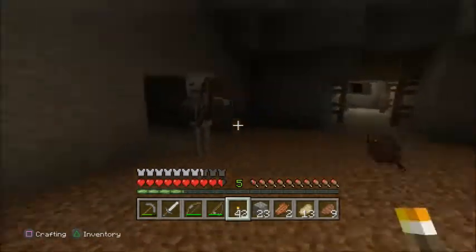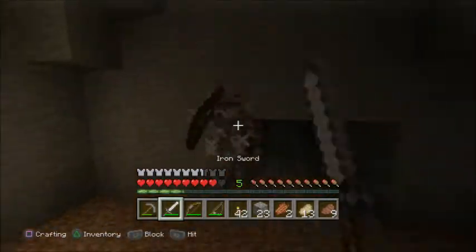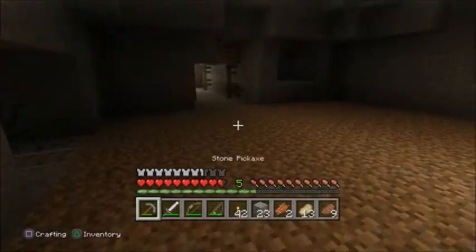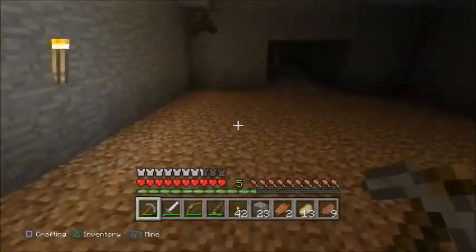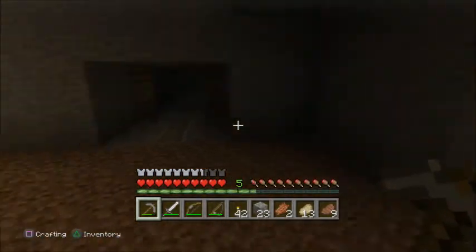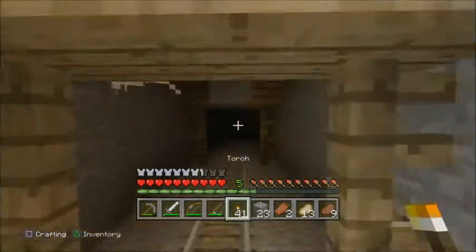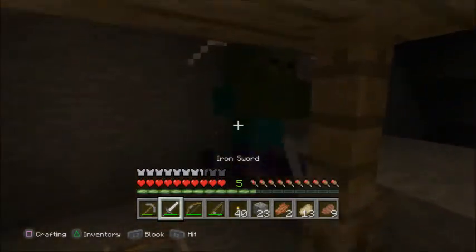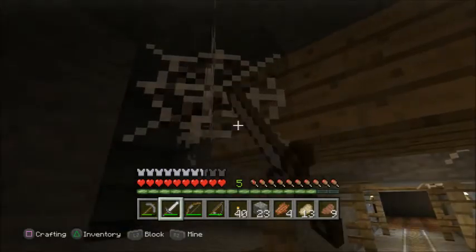This room is very peculiar. Like I was saying, this room looks peculiar — the shape of it. It's a big rectangular dirt section. I don't know what it's for, it's really strange. Let's go down here. Zombie! He was stuck in the cobweb. What a sucker.